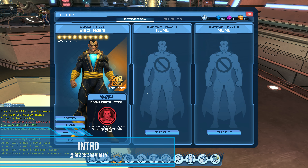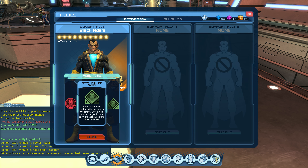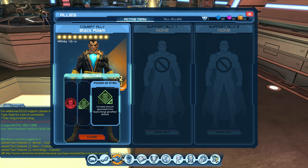Hello everyone, coming from the test server. Black Adam is the new ally on the test server. His ability is called 'Call Down Eight Lightning Bolts against your nearby enemies.' Let's take a look at the abilities. The first passive is: every 20 seconds, casting a finisher marks the target; defeating a marked target drops a spirit orb that gives buffs when collected. The second passive is increased matter generated from supercharge generator abilities.